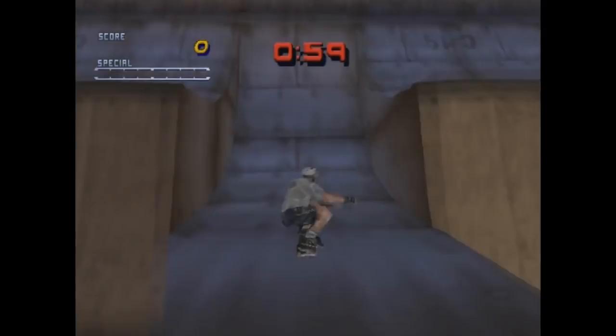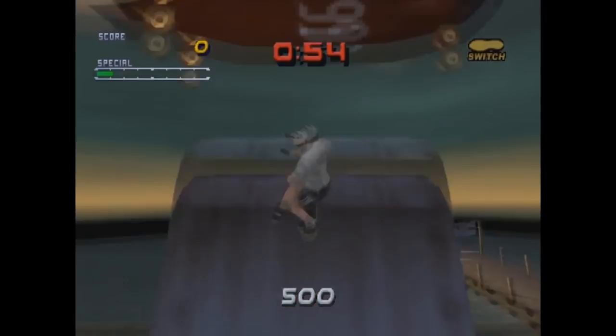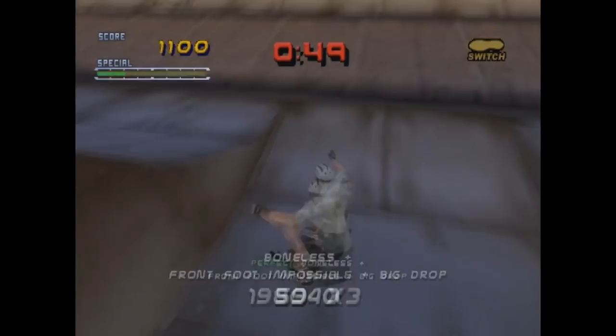The very last level is Chopper Drop. You are somewhere on the coast of Hawaii, all on your own, far away from everyone. You're just on that halfpipe, but you can actually make a jump to the finish line.